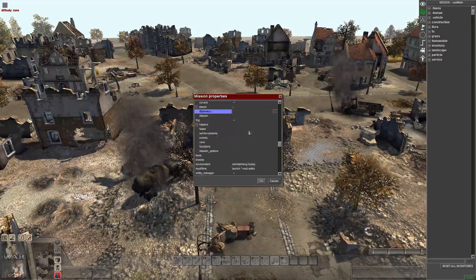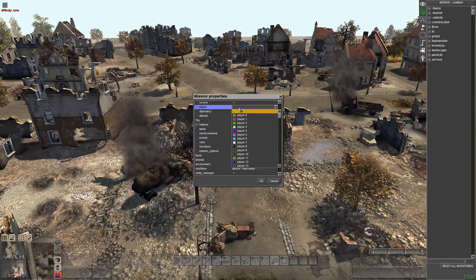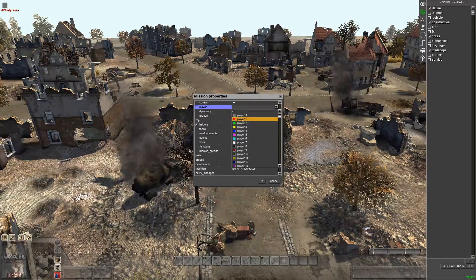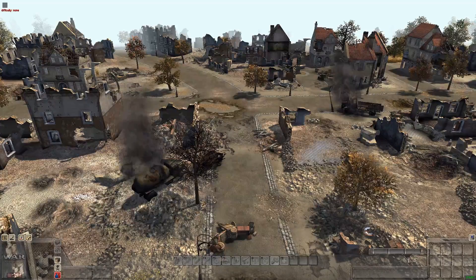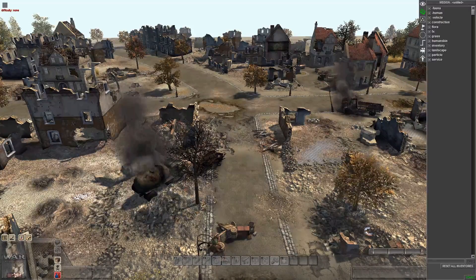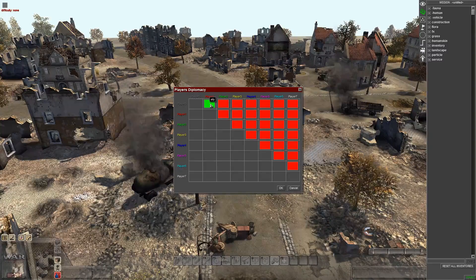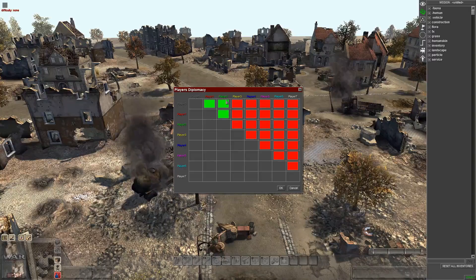F9 is your mission properties — this is pretty important. With player, you want to put that on whatever player the actual player will be commanding the troops. So for instance, if you set it to player one, every time you play the mission it will automatically set you to player one. For neutral, I usually put player two, and player one allies with them, and player two allies with player one.